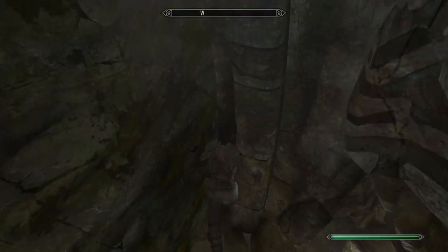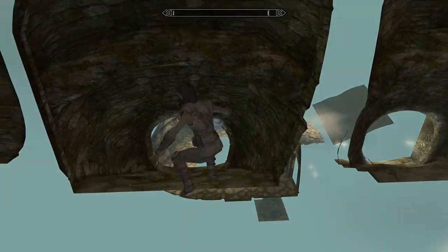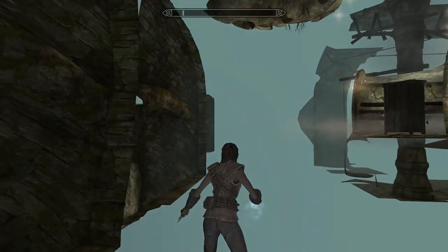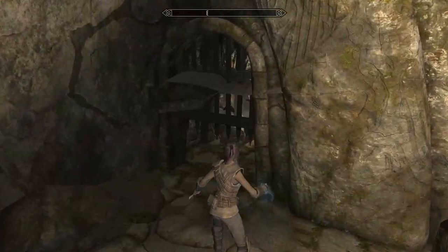Now go back to the west corner where the door meets the wall, but instead of clipping back to the other side, aim more towards the wall. If done correctly, this should push you out of bounds, and you can run onto this half-visible staircase. Follow it down to the room below, and walk next to the east door so it closes.